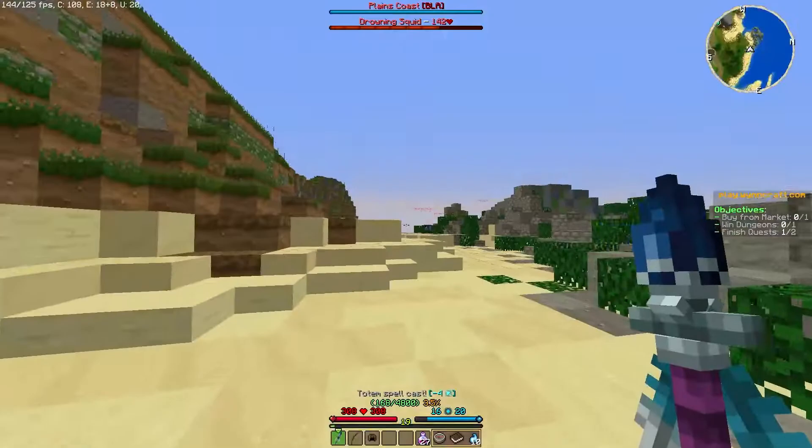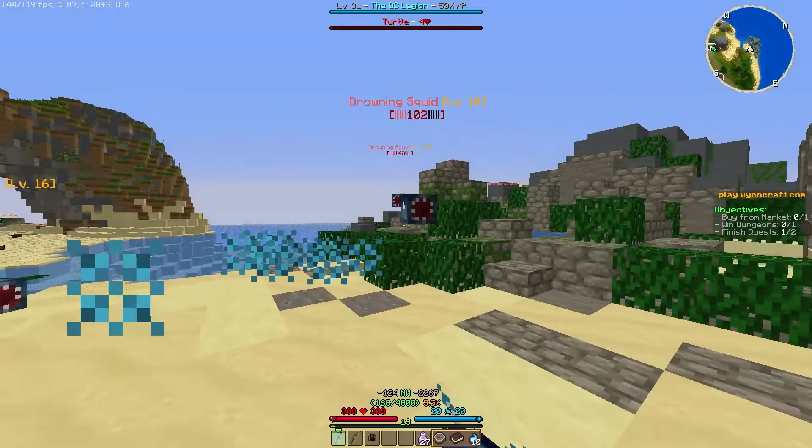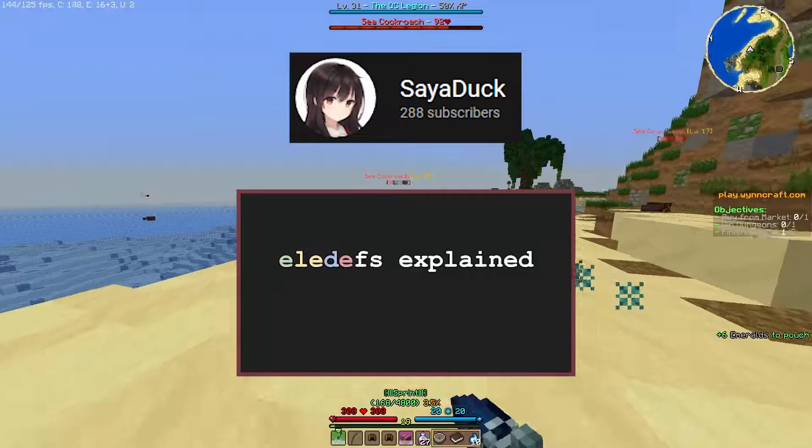This is the first set in terms of level to give a percentage increase to elemental defense, so I feel it is important to know how elemental defense works before I continue. To put it simply, elemental defense is a flat value damage reduction against damage of that element, so if you have 10 of an elemental defense in total, you take 10 less damage from an attack of that element. This works differently for spells, and my boy Syeduck has a phenomenal video on the topic that I will link in the pinned comment below.